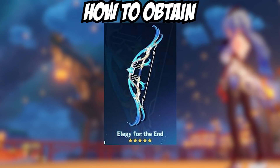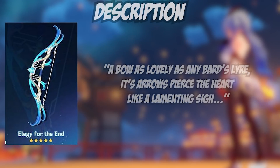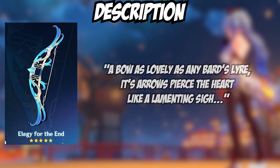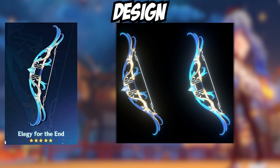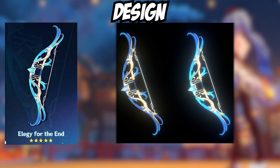Moving on to the five-star weapon Elegy for the End. Unfortunately it is obtained from the gacha. Its description reads: a bow as lovely as any bard's lyre — its arrows pierce the heart like a lamenting sigh. This description feels like it can genuinely describe Venti's emotions about a lot of things he's probably had to do in his life. While the description might be sad, the design is actually very nice — it definitely reminds me of an instrument and screams elegance, tying the name together perfectly.